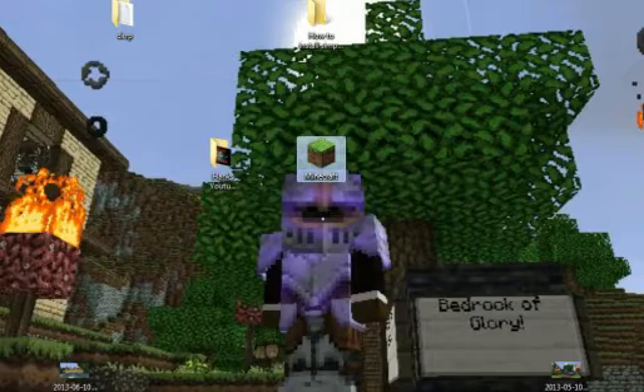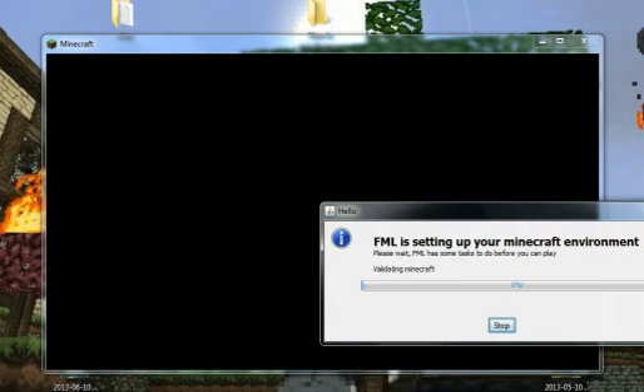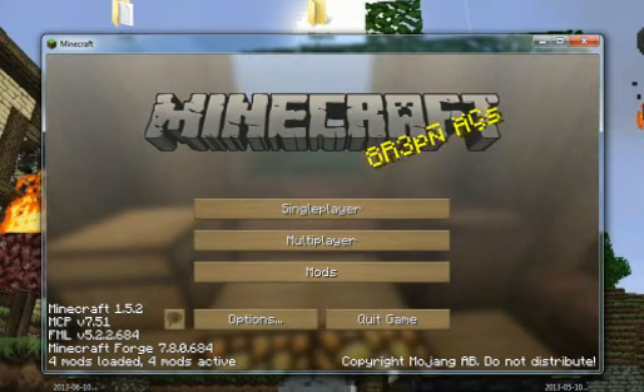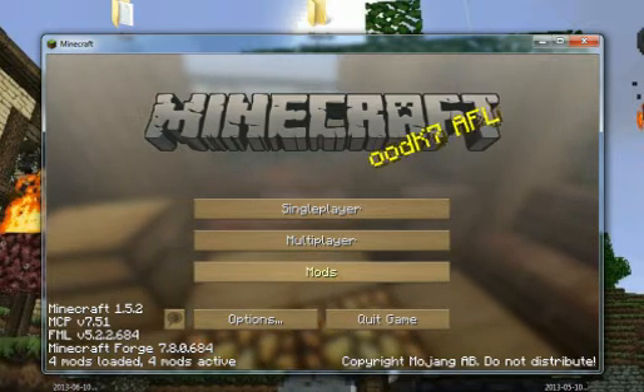After you do that, open up Minecraft and login. This is Minecraft Forge — I've already had it in there so it loads right up, but it will take a while before you can get in. Just wait for Minecraft Forge as it's working with Minecraft. This is what Minecraft Forge does.